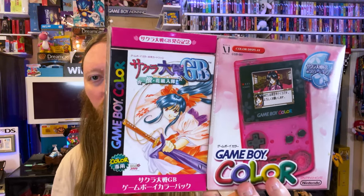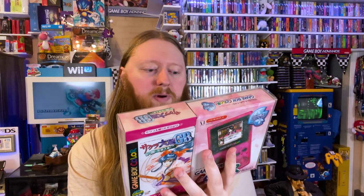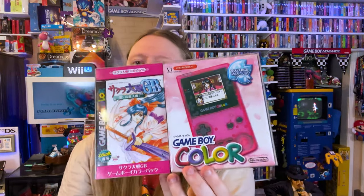I'm going to show you the Japanese one first, even though this one is probably way more unique and interesting. I believe this is another Sakura Wars console - and it is a clear pink Game Boy Color that comes bundled with a game, Japanese exclusive. It comes in what I'm pretty sure is an original box protector because it fits everything perfectly, and the cardboard here is connected to the piece that goes along the back. This little plastic case was original to it, which is really, really cool - it keeps it nice and protected.